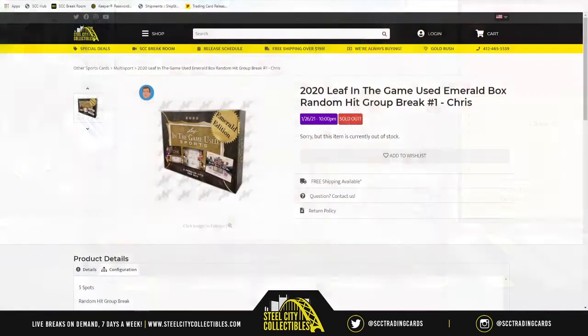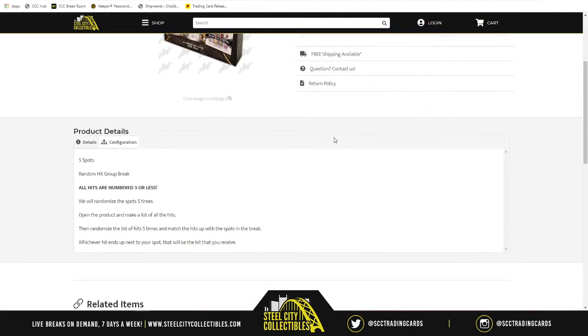The break of the evening is the 2020 Leaf In The Game Used Emerald Box Random Hit Group Break, Number 1. There are 5 spots in this Random Hit Group Break. All hits are numbered to 5 or less within the box.